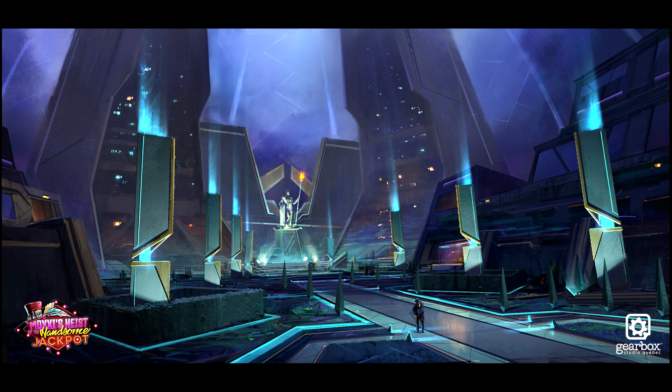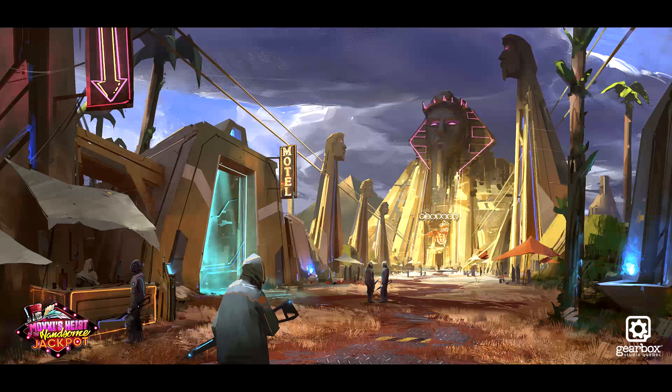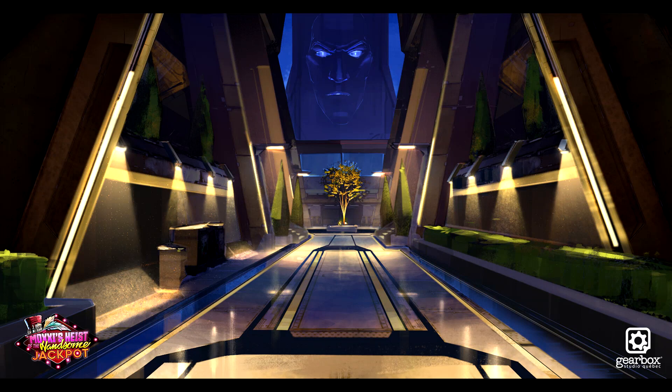Moving on to the next area that was cut, it's called Jack Land. David's description says work done for a zone initially called Jack Land. It was supposed to be inspired by Egyptian design, but at the same time very Hyperion and built around the image of Jack. Eventually the zone got cancelled altogether from the DLC. Now the first image we see doesn't look too different than what we got in the main game itself — the style makes sense, so I assume this is what they took when they actually started designing it.